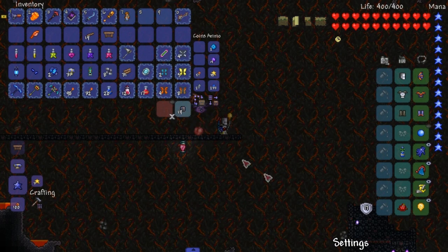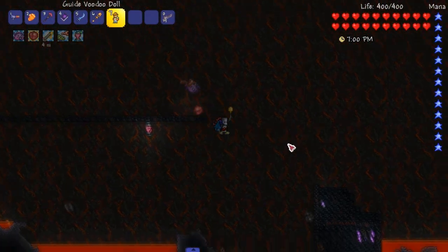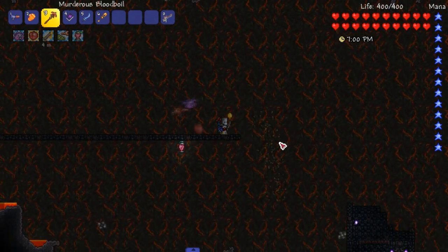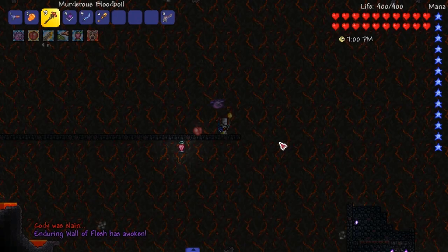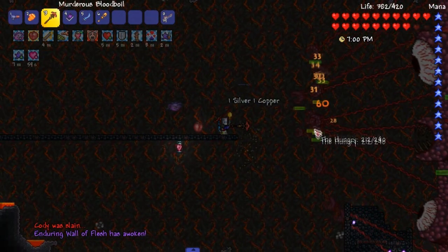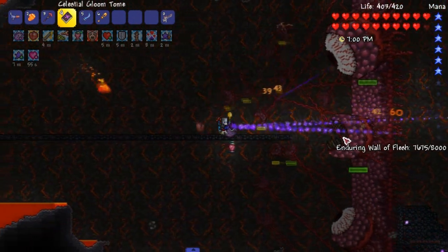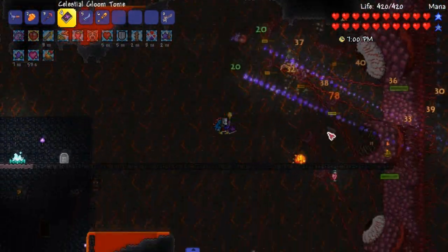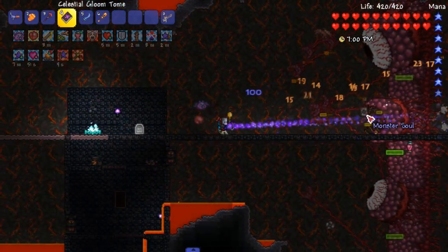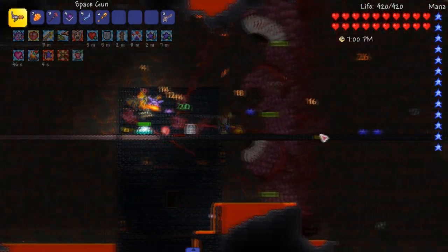Let me get rid of that - C, it is C. All right, go time baby! Get out of here, stop. Right off the bat, this is what we're going for - we are going for killing primarily the wall of flesh. Oh god, okay. I might have used too many potions right there.